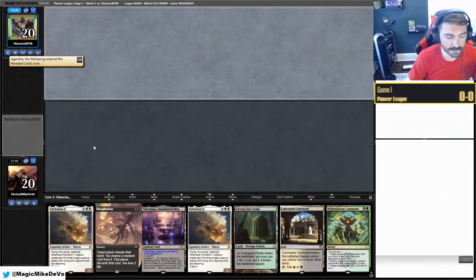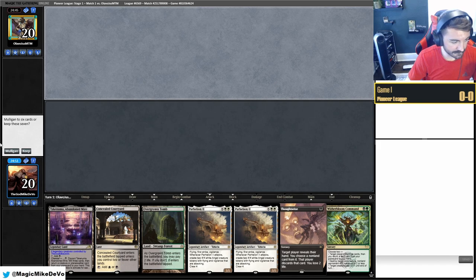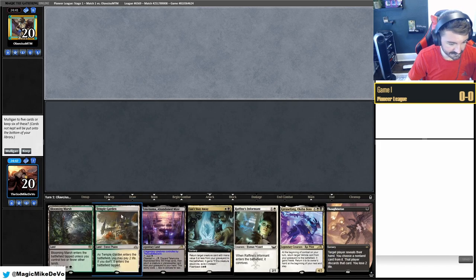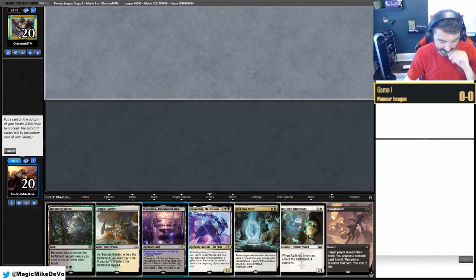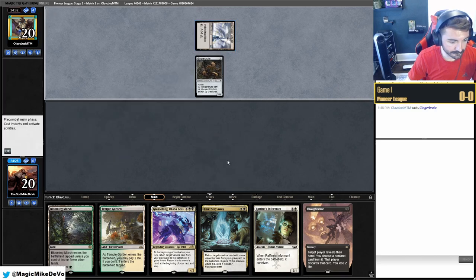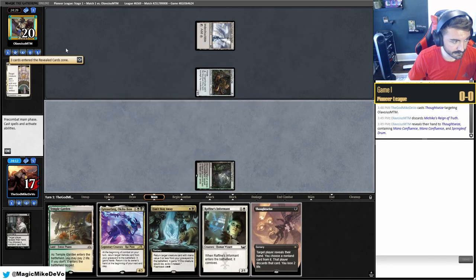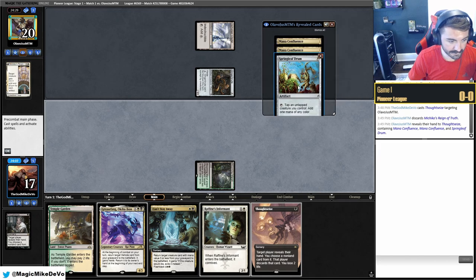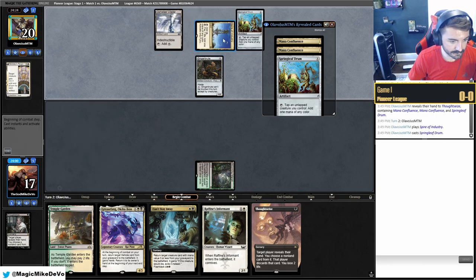Match one, we are on the draw. The opponent has turn one Thoughtseize, turn two Witherbloom — that doesn't seem very good. They mulligan; we mulligan also but our hand is a lot better with three lands. The only thing we're missing is something in the graveyard. Turn one Thoughtseize, turn two Informant — I'll keep this. It's tempting to pitch a land, but I'm going to pitch a land. We're on the draw so we have four opportunities to draw another land.